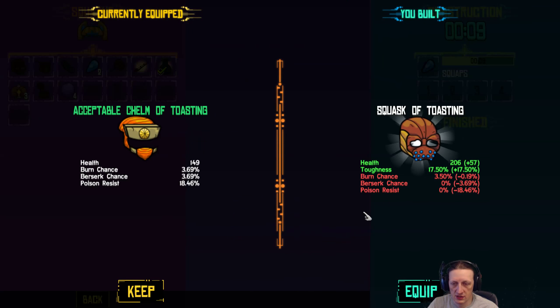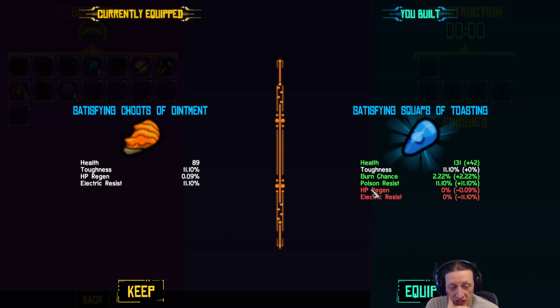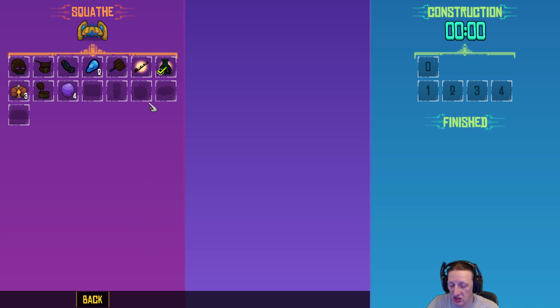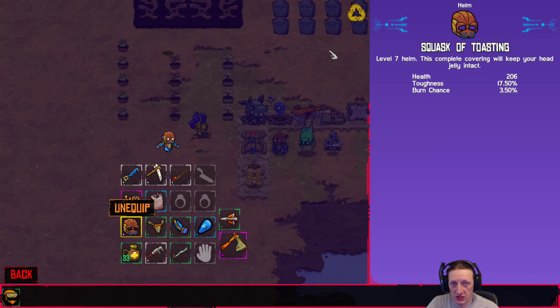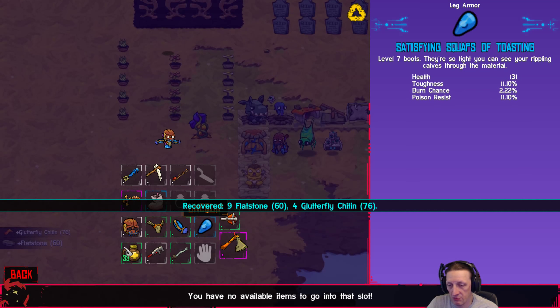Let's get rid of this mask and the boots. Now I just need the body piece. With that, let's head on down south — try and find us some tar pits!